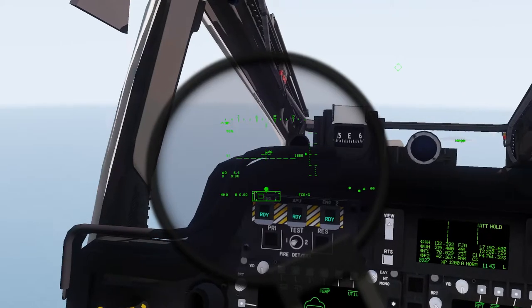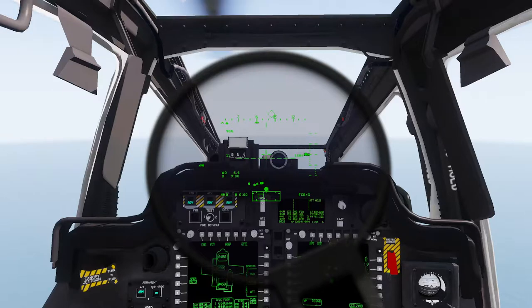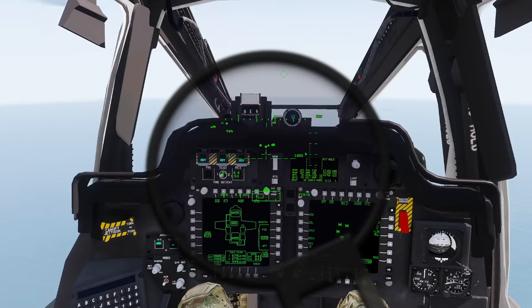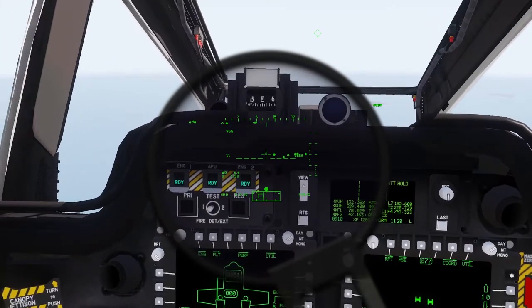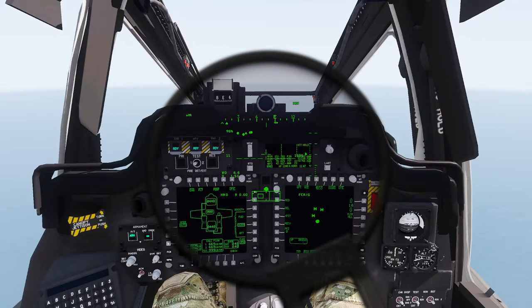The wide H-looking symbology indicates a tracked vehicle — so anything that runs on tracks, typically main battle tanks, BMPs, and things of that nature. The triangular symbology indicates a surface-to-air type vehicle, such as a Tunguska, Shilka, C-RAM, or even a surface-to-air radar. The circular symbology indicates wheeled vehicles of some kind — anything from a UAZ truck or troop transport to a BTR-80 or BTR-70.